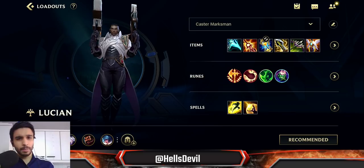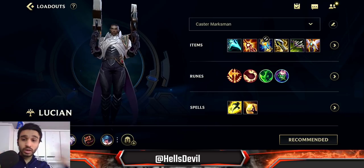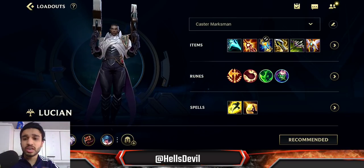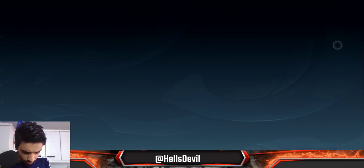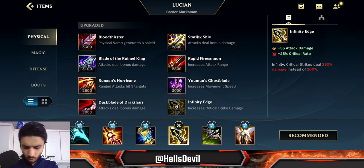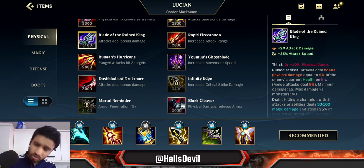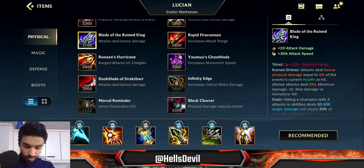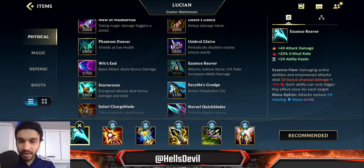In today's video I'll be playing Lucian. I've tried a lot of different Lucian builds because I saw online that there were many discussions about how to build him. There are timestamps in the description to skip to the gameplay. So what is the best Lucian build — is it Essence Reaver, Infinity Edge, lethality, or Bloodthirster? Starting with Infinity Edge is good, but it's not the best — Essence Reaver is.